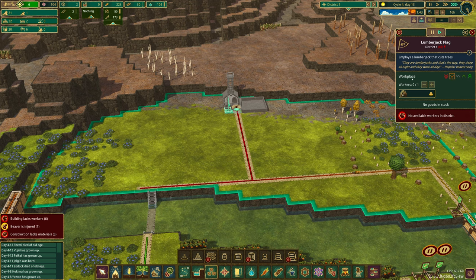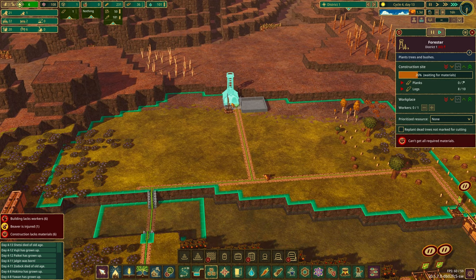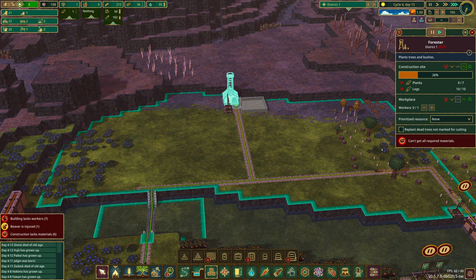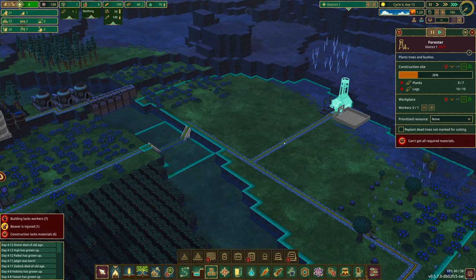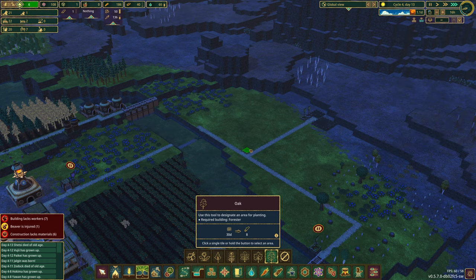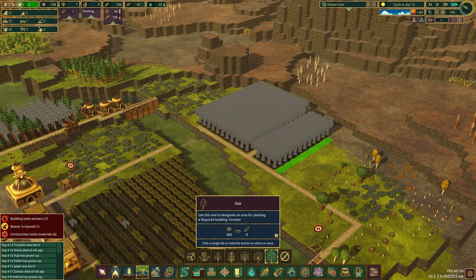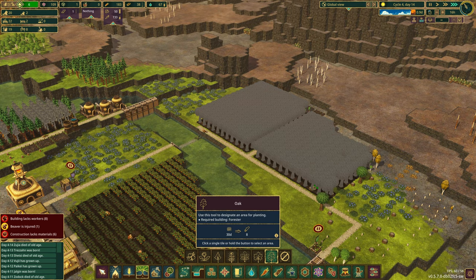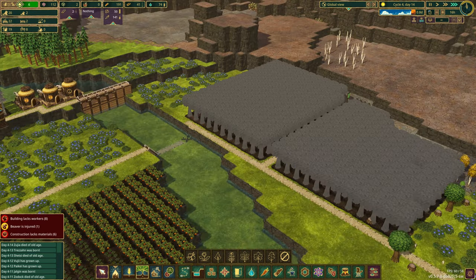These guys are actually low priority — you don't need anybody working there at this point. We should make the forester a second-high-priority workplace, quite simply because we're going to want trees, trees, trees. I think we can afford to make this a big Oak Grove, coming all the way down. Big, big Oak Grove — that should be money for us.